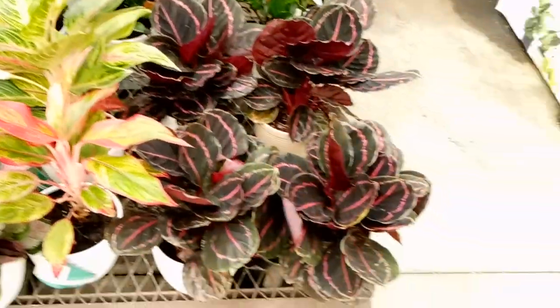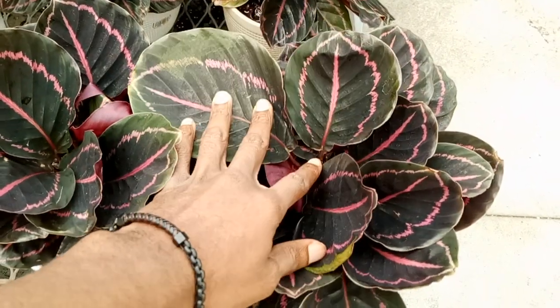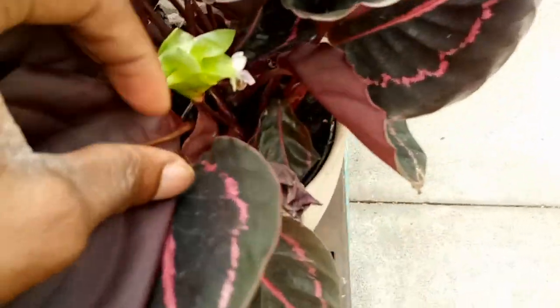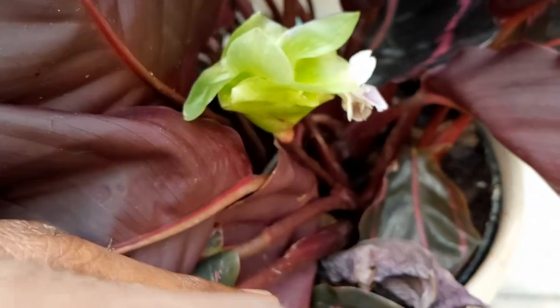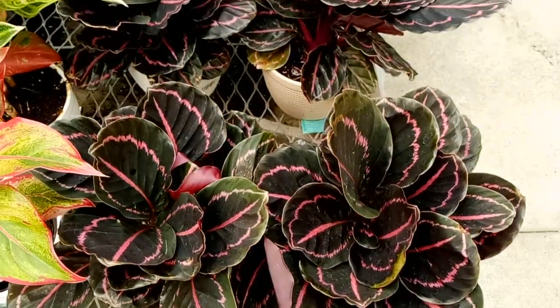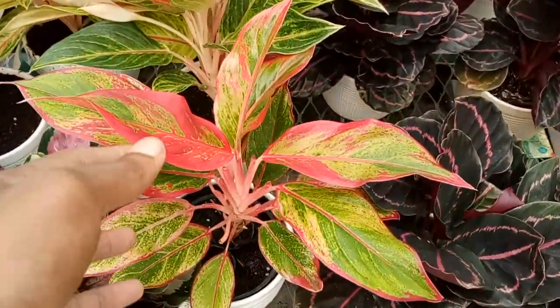On this first table we have the Rosapictus, which are gorgeous. Oh my gosh, look guys — there's a flower on here! Come on, focus — there we go, there's a flower on here. Those are $20, cost of farm.